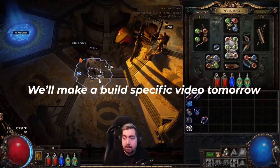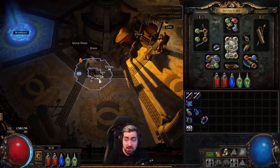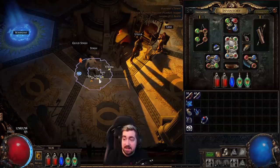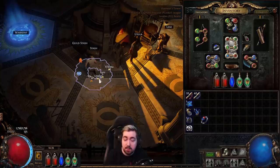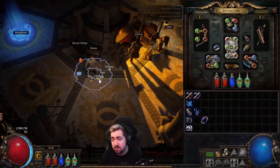For builds, I already have guides for Explosive Arrow Champion and Seismic Trap Saboteur — both are recommended. I don't have a guide for Detonate Dead Necromancer, but those are the top three strongest. Some people will go for Spectral Helix, either impale or Omniscience depending on what you drop — Omniscience shouldn't be too hard to farm. I would not recommend Toxic Rain Champion; it's one of the worst things to play in the Gauntlet because you have to stand still to do damage. Other ascendancies will have doable builds, but if you're just trying to reach level 50 or 90, I wouldn't recommend them.